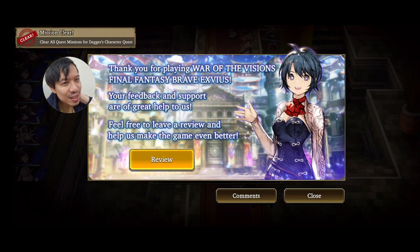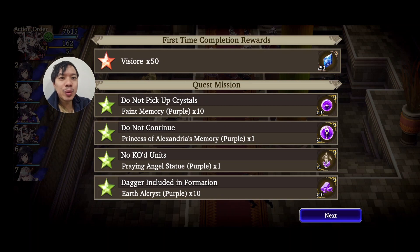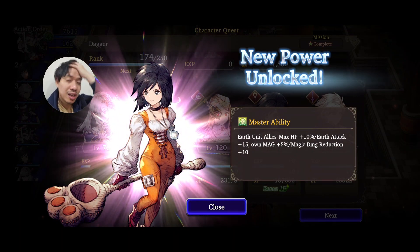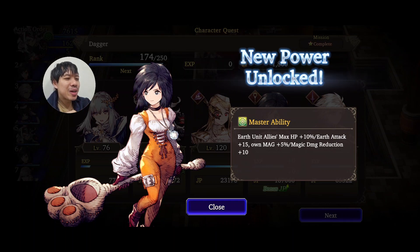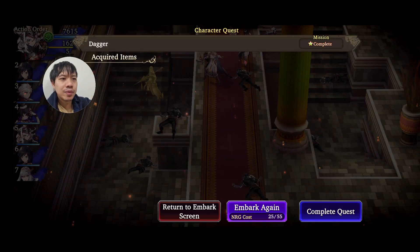Let's check out Garnet's achievement. I cleared the requirements — this is the first mastery. There are two masteries per character. We've got the basics here: max HP plus 10% for the whole party, earth attack plus 15%, own magic 5%, magic damage reduction plus 10%. Pay close attention to her because she's a unique character with her own thing.